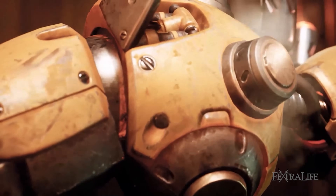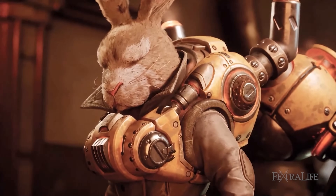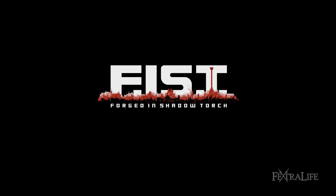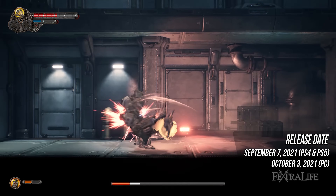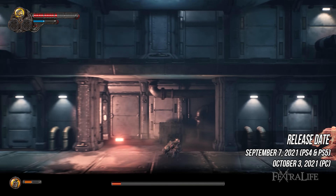In this Fist Forged in Shadow Torch gameplay and features overview, we're going to take a deep dive into the story, gameplay, combat, and overall features of the new Metroidvania and action RPG developed by TI Games and published by Billy Billy and Auntie Delay. Fist was initially released on September 7th for PlayStation 4 and PlayStation 5, and it was recently ported to PC on October 3rd.